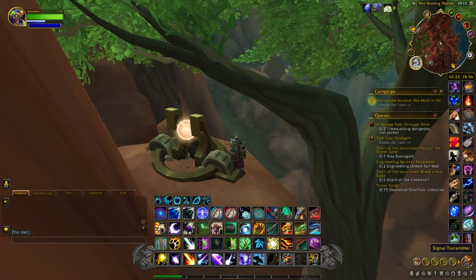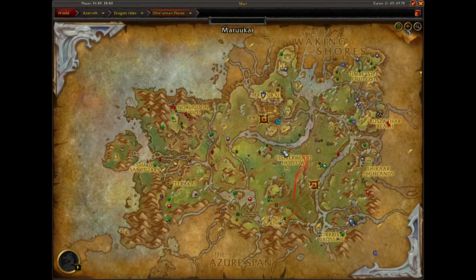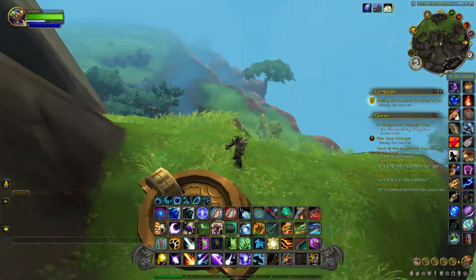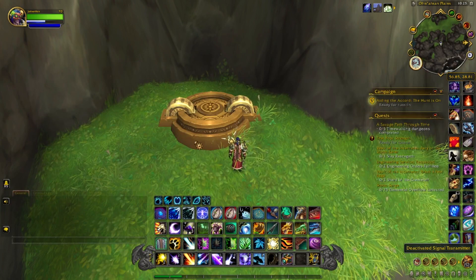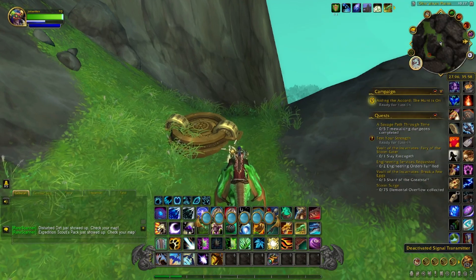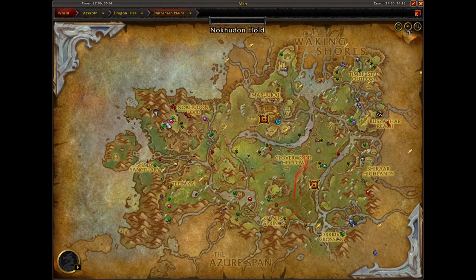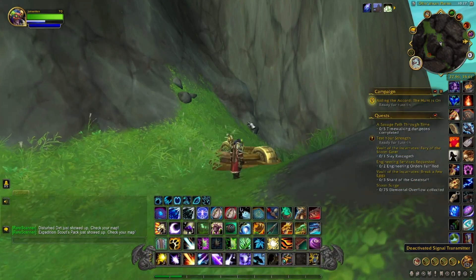Now we'll head over to Ohn'aran Plains. This transmitter is located in Ohn'aran Plains right behind Marukai here, on the mountain edge overlooking the area. We'll activate it and head to the next. This next transmitter is located just west of Nokund Hold, on the ridgeline of the mountain here. We'll activate that.